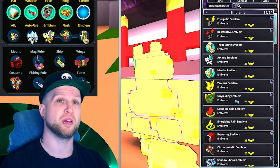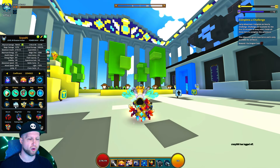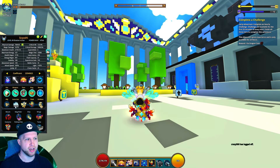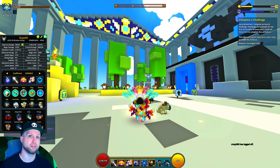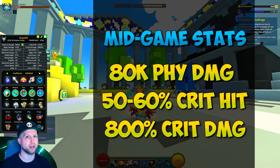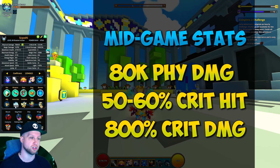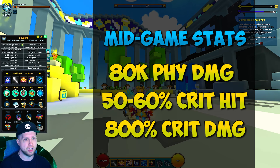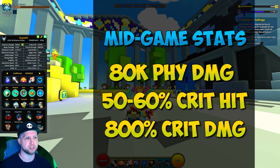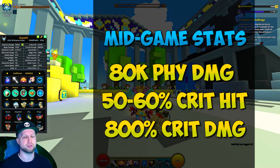Unyielding is also a decent emblem if you need survivability. The mid-game stats you're going to focus on — this isn't a requirement, just a suggestion and a baseline to work from — would be 80k physical damage, 50 to 60% crit hit (though you want to try your best to get that to 100%), and crit damage at 800% and up. When you get your crit hit to 100%, you can start sacrificing crit hit on your gems and instead focus on max health or more physical damage and crit damage.